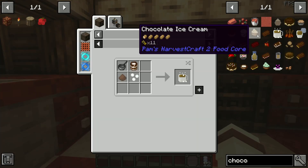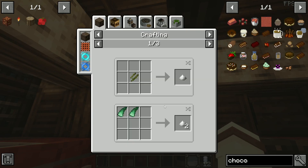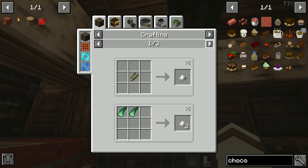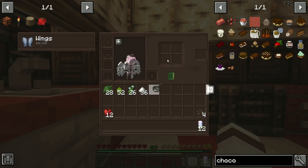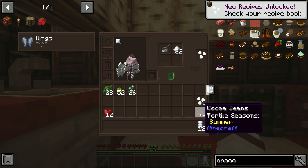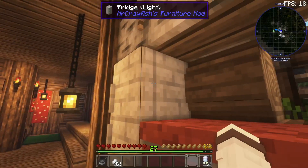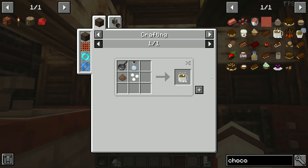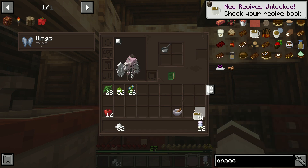Next up on the list is going to be hot chocolate. First we need to make marshmallows, which requires a saucepan and some sugar. To make sugar, we can grab some sugar cane, agave, beetroot, maple stuff, or honey. I'm going to make four marshmallows, then make these cocoa beans into cocoa powder using the grinder, and grab some milk from the fridge and make four. Then we just combine all this stuff together with the saucepan again. Four hot chocolates — yay!